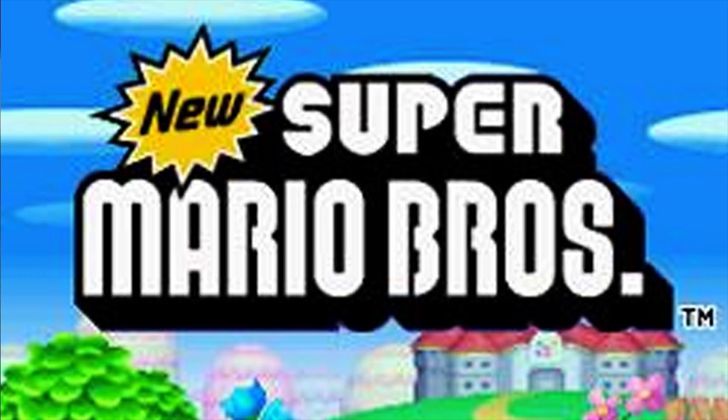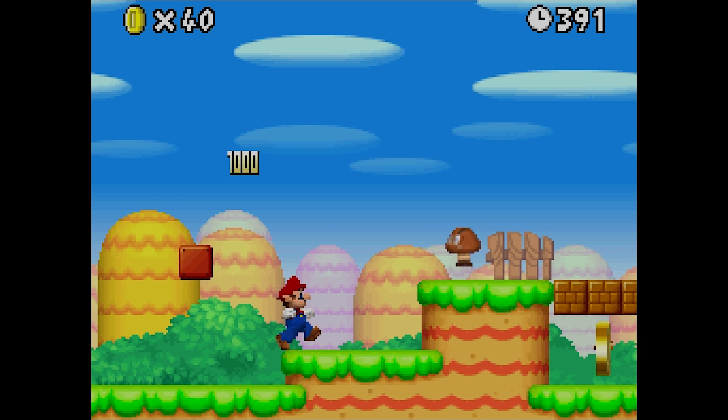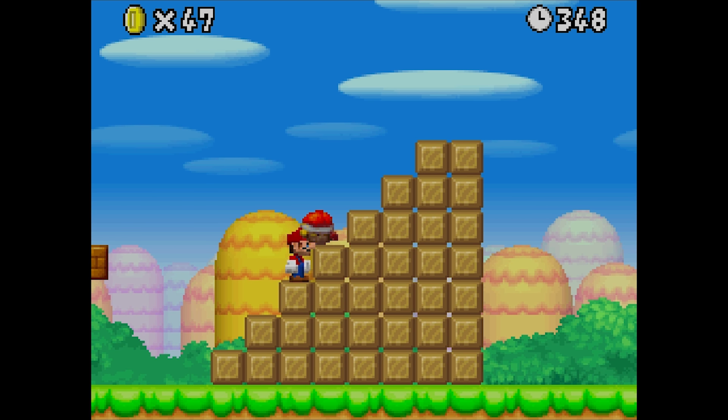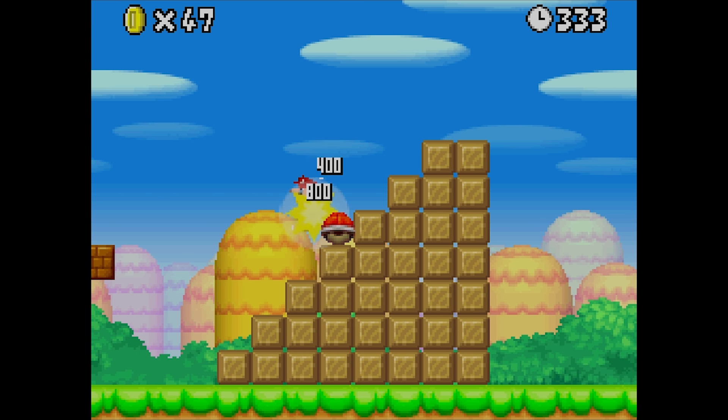New Super Mario Bros. DS was the franchise's return to 2D platforming and with it brought back a much more simple 1-Up exploit that takes place right away in World 1-1. All you have to do is power up with the mushroom, and towards the end of the level grab a Koopa shell, waiting until it wakes up in your hands so it gets stuck on the staircase right before the flag. This situation looks a bit familiar, doesn't it?